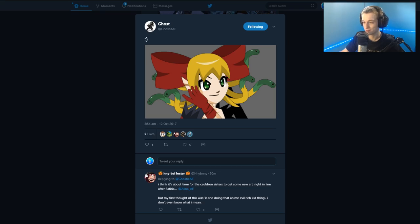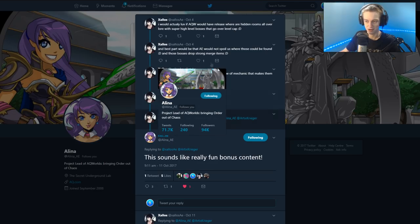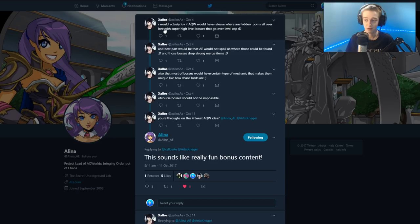Ghost, one of AQW's cutscene animators, is working on a cutscene featuring the Cauldron Sisters — something to look forward to, possibly tomorrow. Elena also replied to a tweet suggesting hidden rooms all over Lore with high-level bosses above the level cap, without the game spoiling them — they'd have unique mechanics like Chaos Lord bosses and strong merge shop items. Elena called it 'really fun bonus content,' so it might happen.